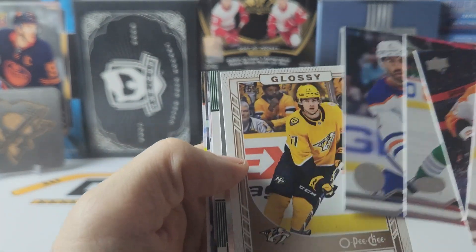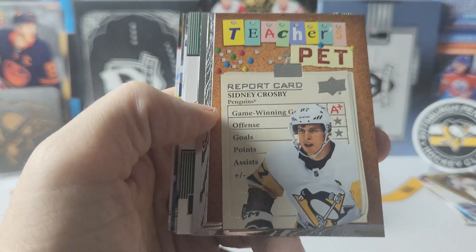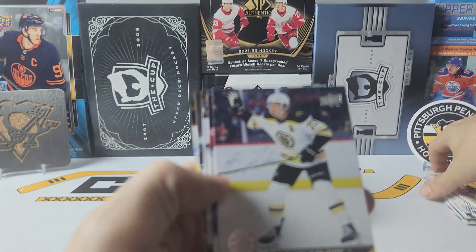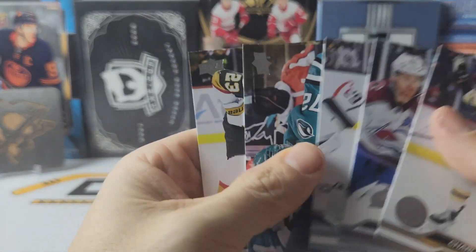And we got our first glossy bronze of Luke Evangelista. A teacher's pet of Sidney Crosby. And we have a superstar honor roll of Kirill Kaprizov. And we have all base.